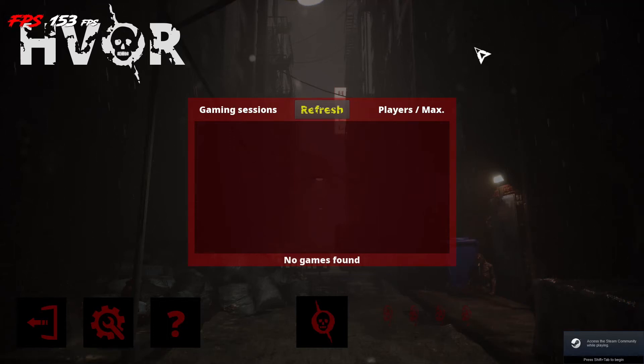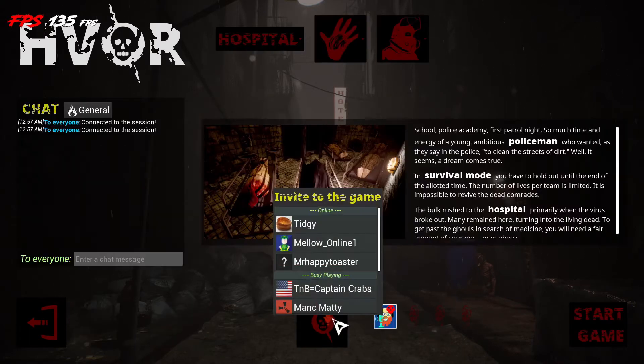Hello everybody, what's up? This is Roji with Hover. It is a top-down shooter with zombies. You've got three different levels. You can play with either friends or you can play alone.